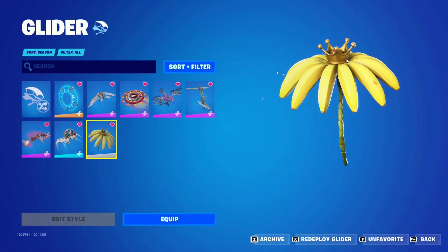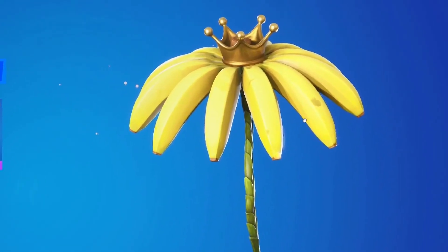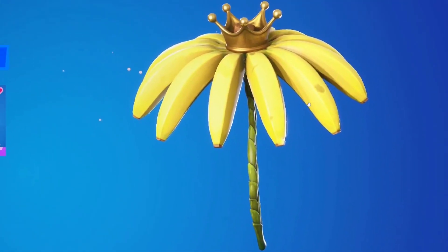Hello everybody and welcome to the channel. In this video I'm gonna show you a sneak peek of the new Victor Royale umbrella for Fortnite Wilds, which is Fortnite Chapter 4 Season 3. Whenever you get a Victor Royale during this season, you will automatically receive this umbrella for free.